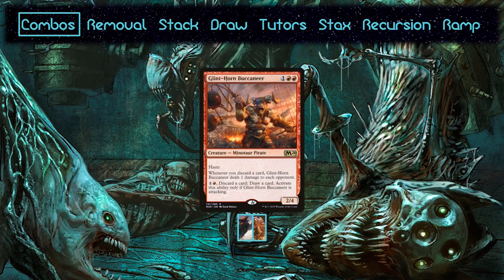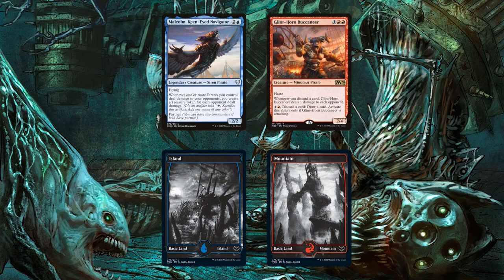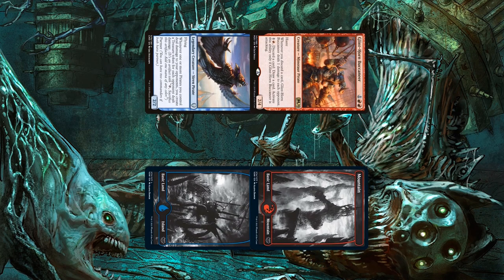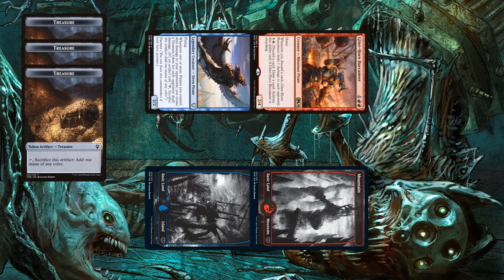Malcolm and Kedis aren't outlets for the combo, so instead it runs Glinthorn Buccaneer. Malcolm doesn't require the damage dealt to be combat damage, so if you've got both on the field, move to combat, swing with Buccaneer, and activate him. In a pod of 3, you'll get 3 Malcolm triggers, netting you one treasure each iteration. From there, you can ping your opponents to death.